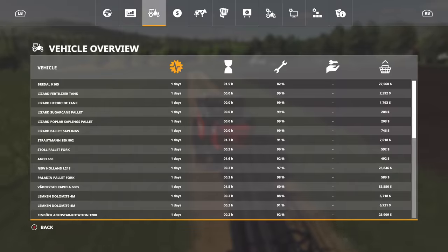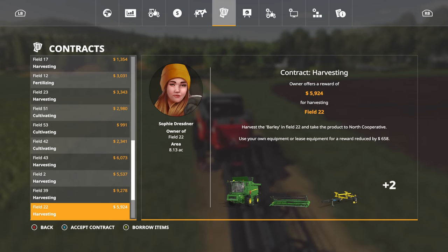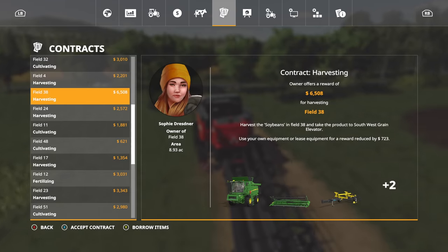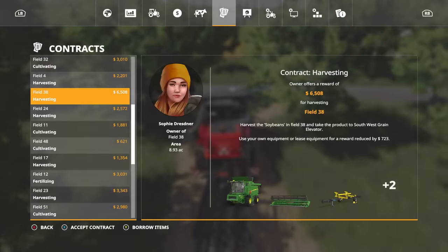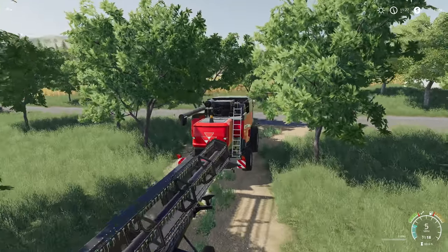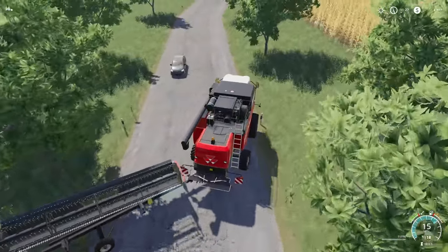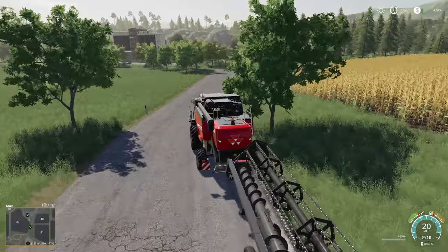You're probably wondering what I am on about wanting to come over here. Well, we've got a contract - field 38, $6,500 for harvesting. Need to double check and make sure - yep, that is soybeans. So it's not going to take up a lot of room in here. Hopefully we can get across here without - oh, don't hit my header! That was almost bad.